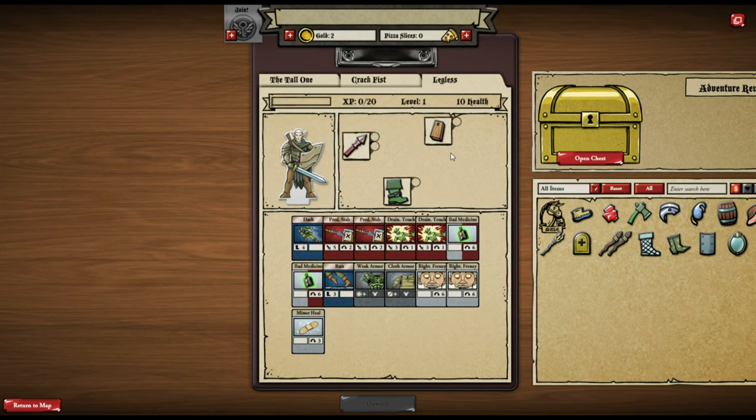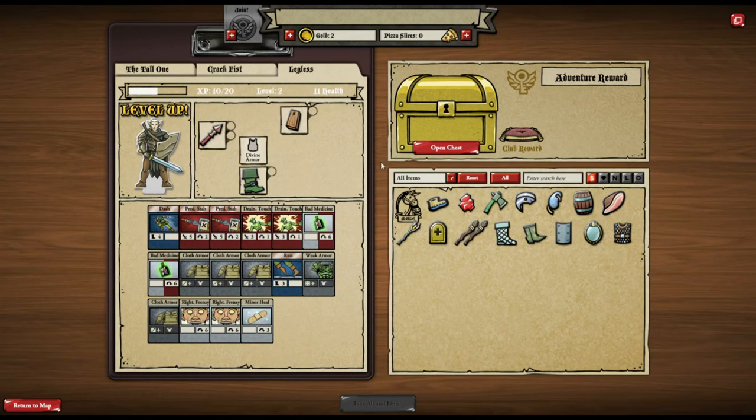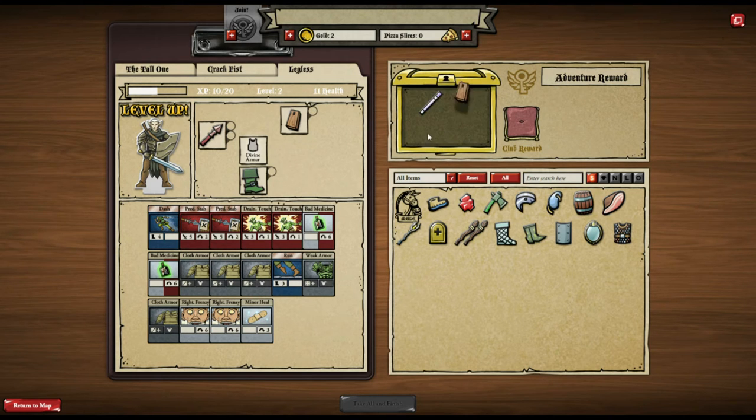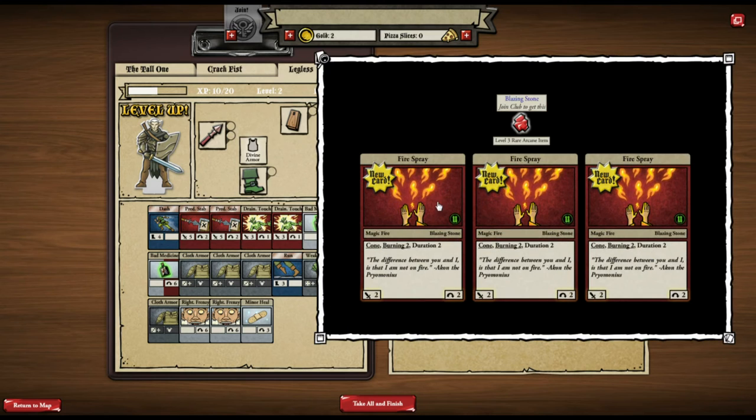All three leveled up — brilliant, so they got a bit hardier with new items. At the end of every battle you get a chest that you can open. There's also a club reward which requires club membership. I found an uncommon item and the club reward was a rare — a level three rare arcane item.